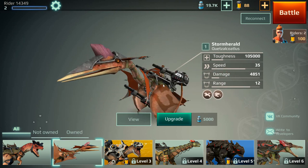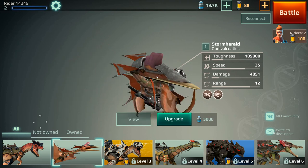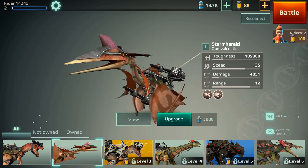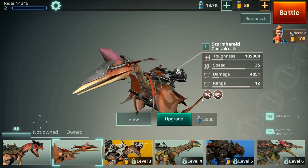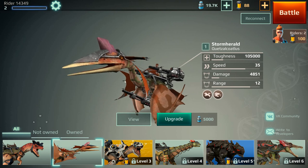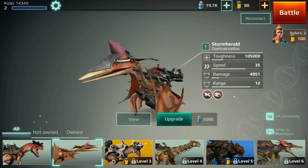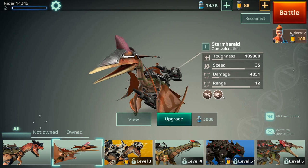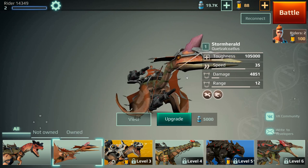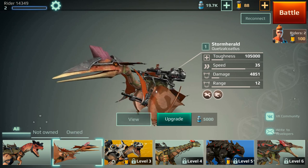On level 2, we get the Quetzalcoatlus Storm Herald. His toughness is a bit better, his speed is a little bit slower than the Allosaurus, but he's a flying dinosaur — that's one of his main abilities. So he can reach those places and hide out where other dinos really can't get to. He can pretty much get out of a sticky situation as well. He also has stun.